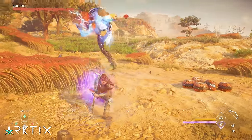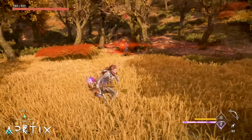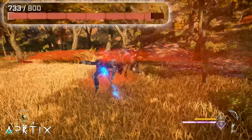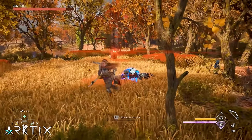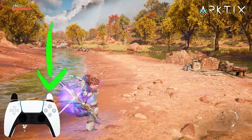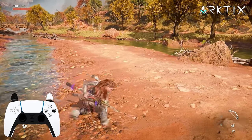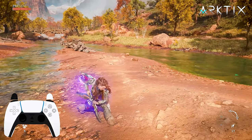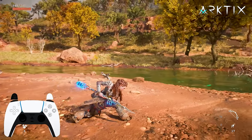The only problem with power attacks is you'll often be attacked while trying to charge one up. The natural reaction is to release the power attack so you can dodge, but releasing starts the animation, which actually prevents you from dodging because you get locked into it. So instead, what you want to do is actually continue holding the power attack and just hit dodge at the same time. You'll dodge no problem, and if you keep holding the power attack input the whole time, Aloy will go straight back into one, so you can use it at the first opportunity.